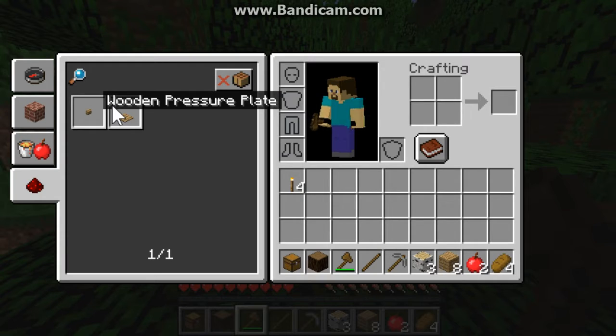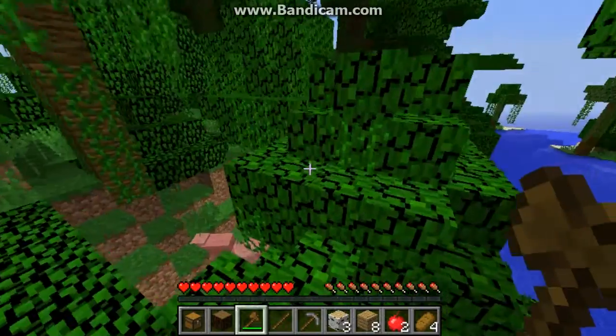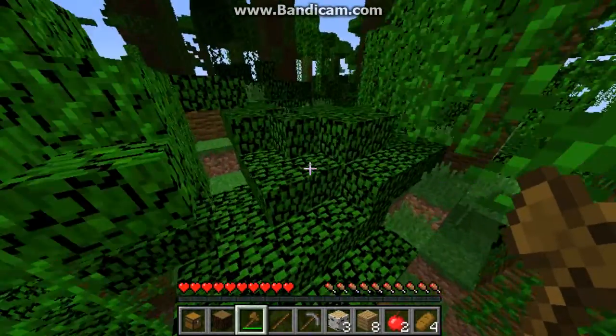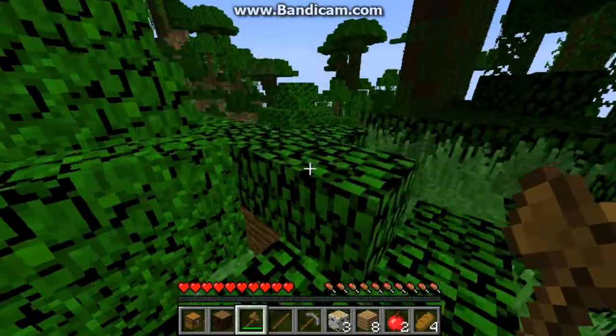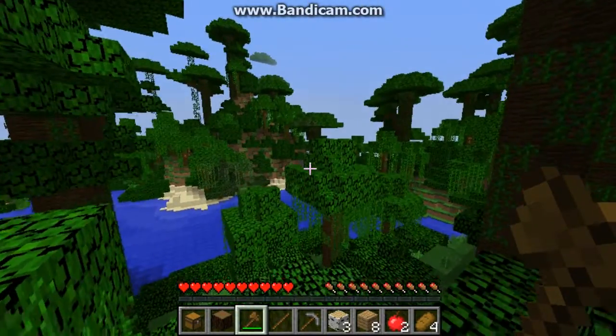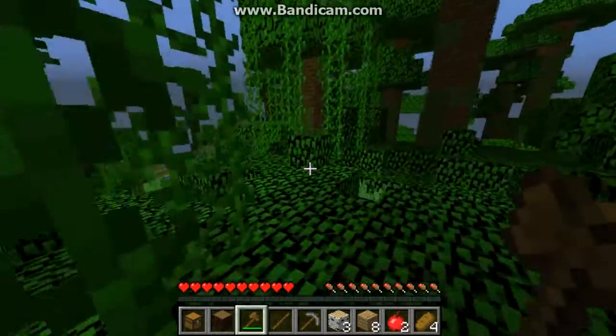They actually use the same old texture from the old beta version 1.8, before the official release of 1.0. I'm clearly in the jungle, and I think parrots are rare - I don't see any flying around. If they spawn commonly, it would be pretty easy to spot one since they have very colorful colors and fly around.